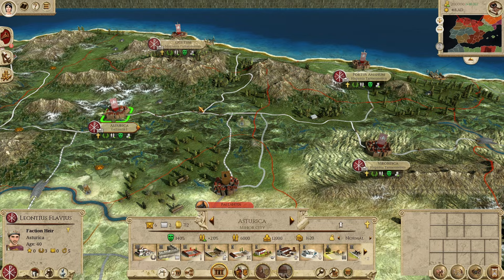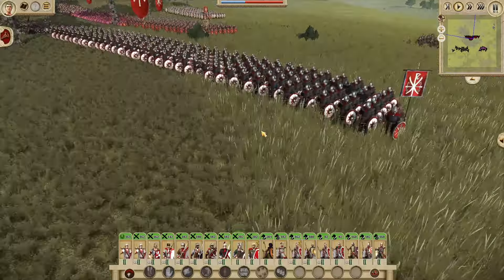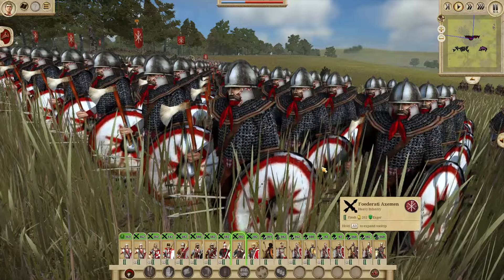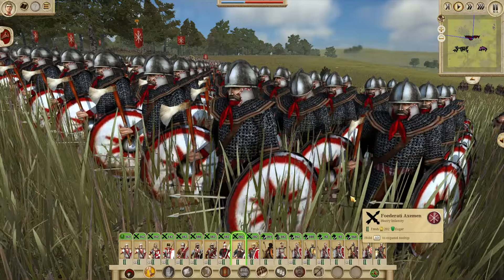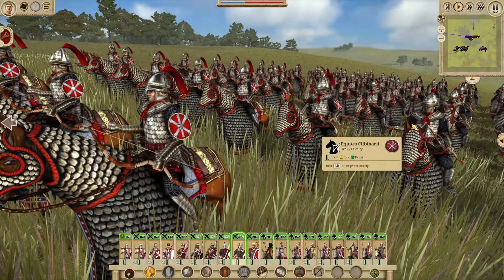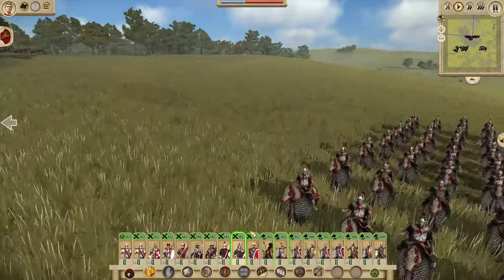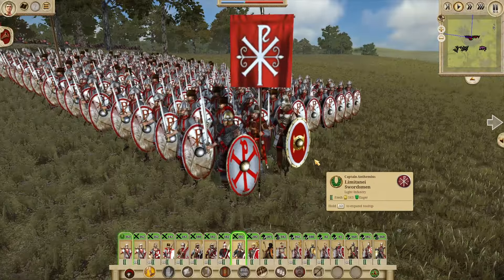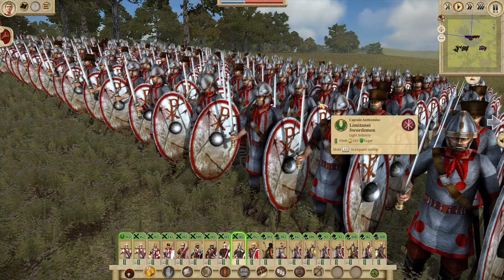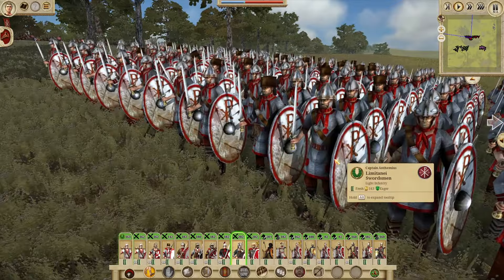Now we're in a custom battle, playing as the Western Roman Empire. We have our Federati Axemen, Equites Clibonari — the armored horse archers looking pretty cool — and Limitani Swordsmen with some equipment variation, which is nice. I really like the beaten-up equipment in this mod, and it's only going to get better in terms of variation.